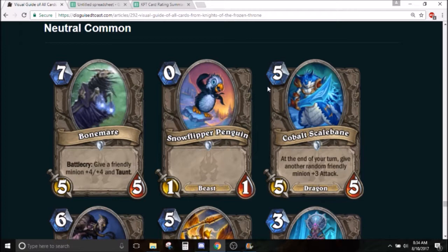It's Bonemare — 7 mana 5/5. Battlecry: give a friendly minion +4/+4 and taunt. This card is just so massive — so many stats on one card. If you stick a minion on turn 6 and then play this on turn 7, you take the board in almost every situation.